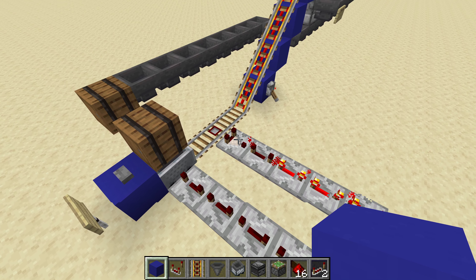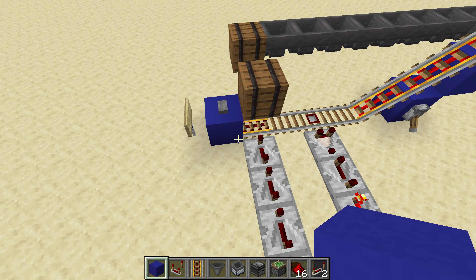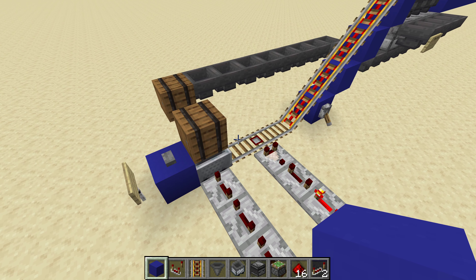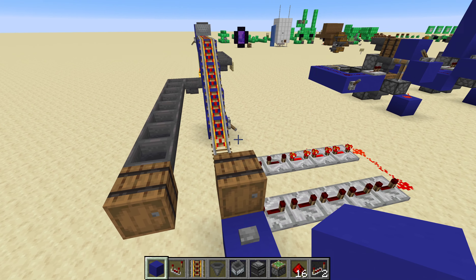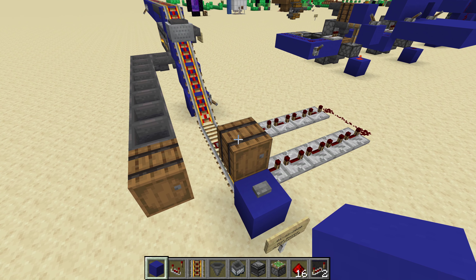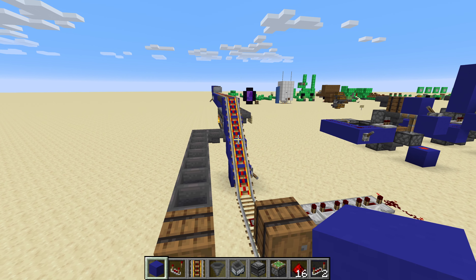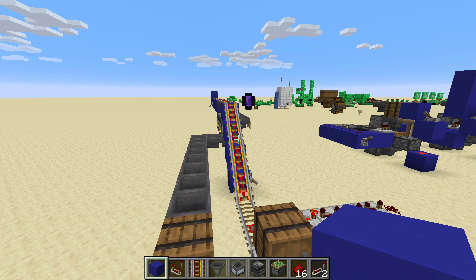This circuit is optional — you could also just manually hit the button again whenever the hopper mine cart comes back into the station, if you only want to send out exactly the amount of items that you want. But I find that my main goal with one of these is to have as little input from me as possible after things get started.